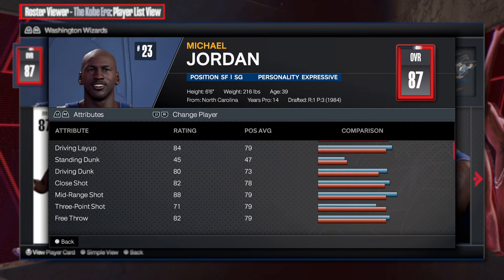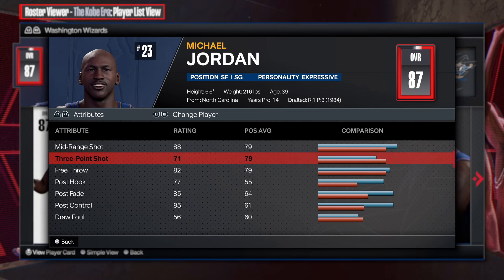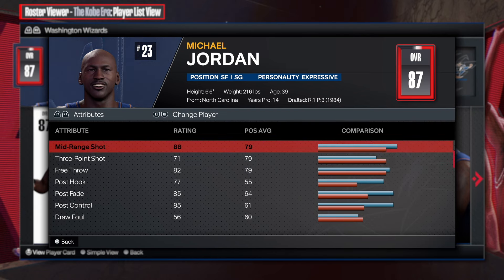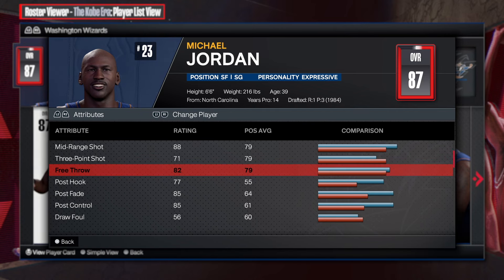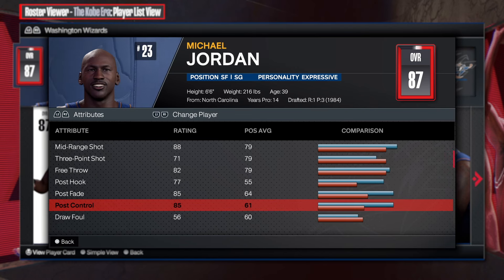The shooting is absolutely great. That 88 mid-range is more than enough to get the job done - you don't need 99 mid-range. 71 on the three-point shot, you can still hit three-point jump shots with a 70 because you get badges. Going 73 three-point shot, 88 is gonna unlock a lot of great bases you can use in terms of jump shots. 82 free throw - that's more than enough. 85 post control - that's a game changer for a 39-year-old player.